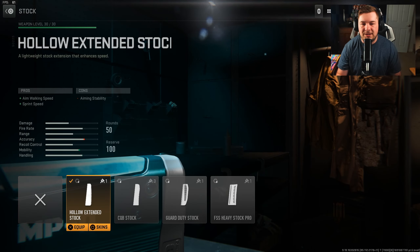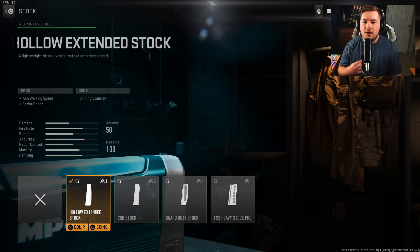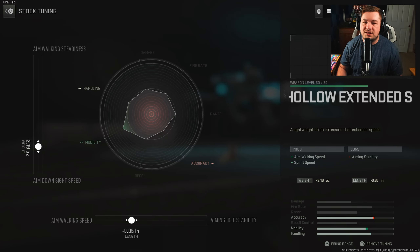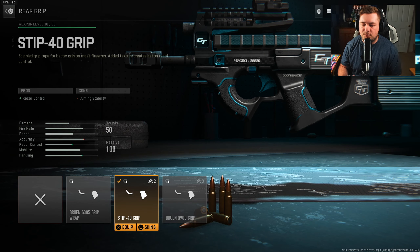For the stock, you're gonna want the Hollow Extended, giving you even more mobility in the form of aim walking speed and sprint speed. With a weapon like this you want to be up close and personal, flying around the map — this attachment helps you do that. Tuning is negative 2.19 towards aim down sight speed and negative 0.85 towards aim walking speed.